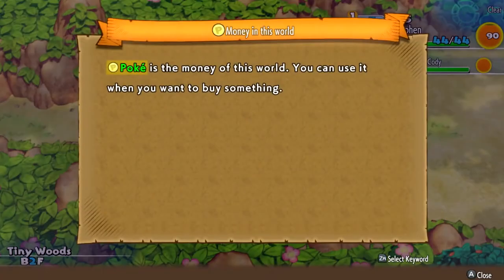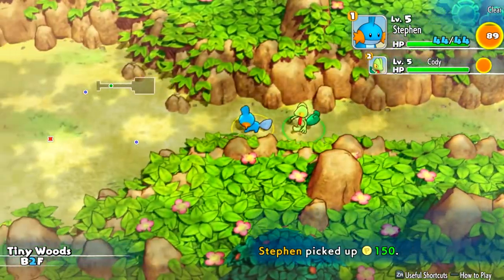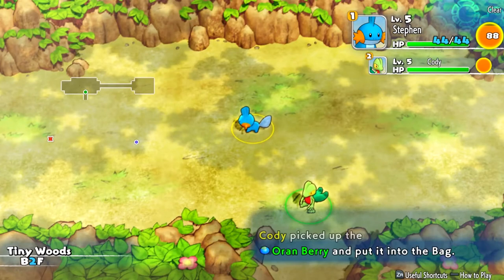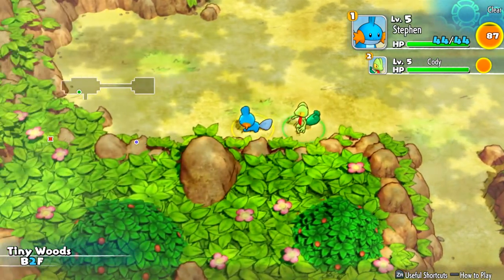In the original Mystery Dungeon games, Red and Blue, you don't have a water gun, razor leaf, or ember - you start with only tackle, scratch, or pound. But in this game, you start with a really good type attack bonus move, like water gun for example, since this is a Mudkip. There's Poke money on this floor, you can use it to buy stuff. We already have a bag, which in the original Red and Blue you don't get until after the first mission - pretty nice.